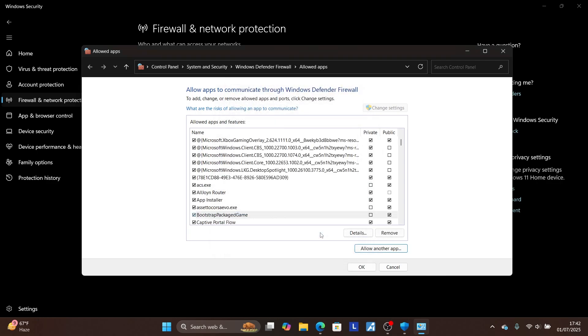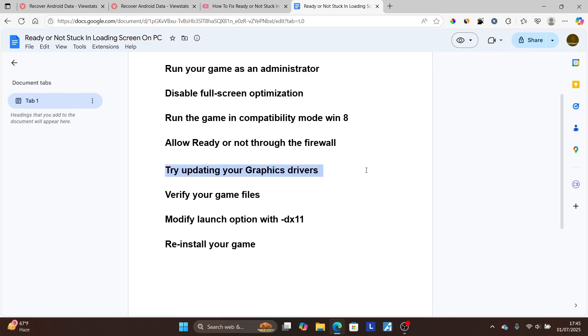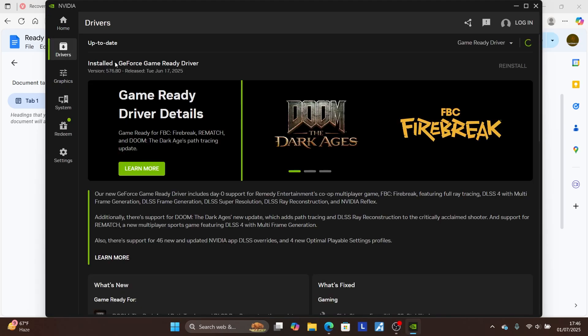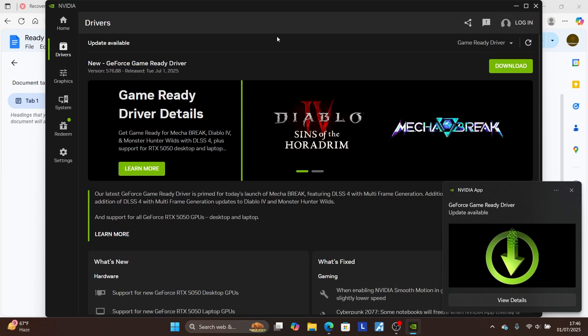Select 'Open' and then click 'Add'. If your game is still stuck on the loading screen, try updating your graphics drivers. Search for the Nvidia application if you're using Nvidia, or use AMD Adrenaline software if you're using AMD. Open the application and go to the 'Driver' section to check for updates.